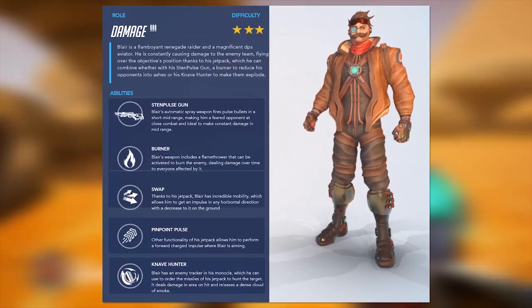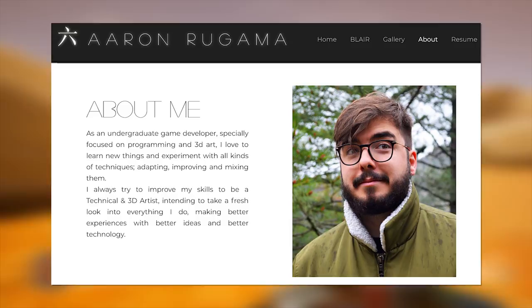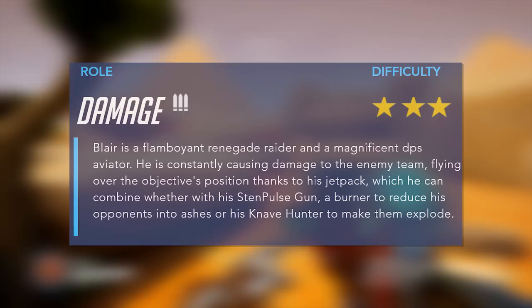So without further ado, let's take a look at the playable DPS hero, Blair. As you may have already realized, Blair is not a character of my own creation — rather he was fully designed and programmed by Aaron Rugama, an undergraduate game developer who reached out and gave me permission to showcase his amazing creation. Aaron has a very impressive 3D modeling and programming resume, and actually developed Blair as a Blizzard internship submission. I'll include links to his website and social media down in the description, so be sure to check him out after watching this video.